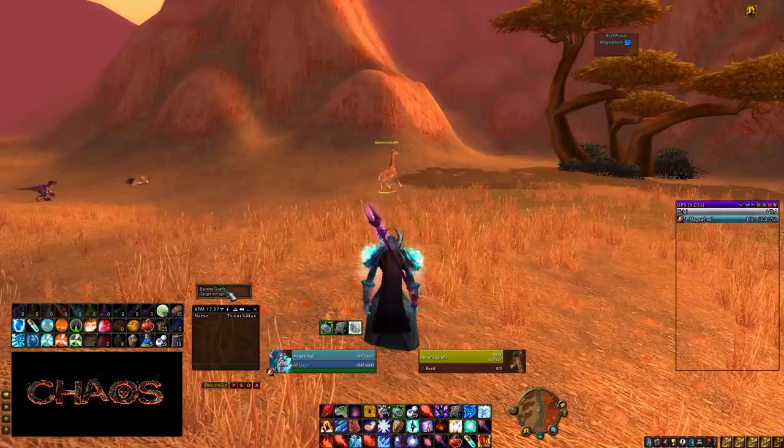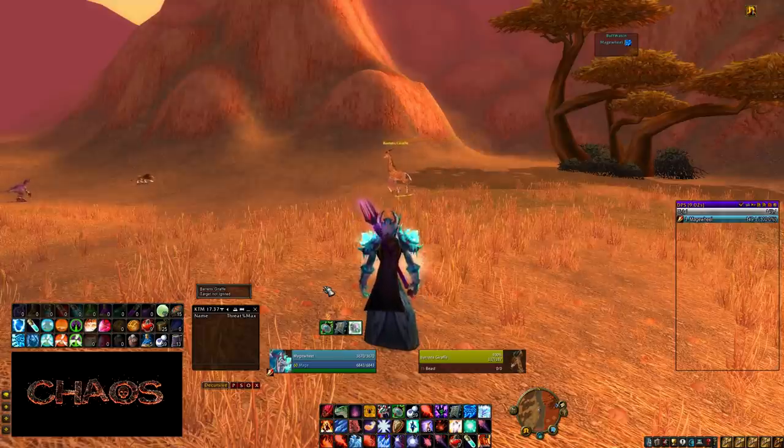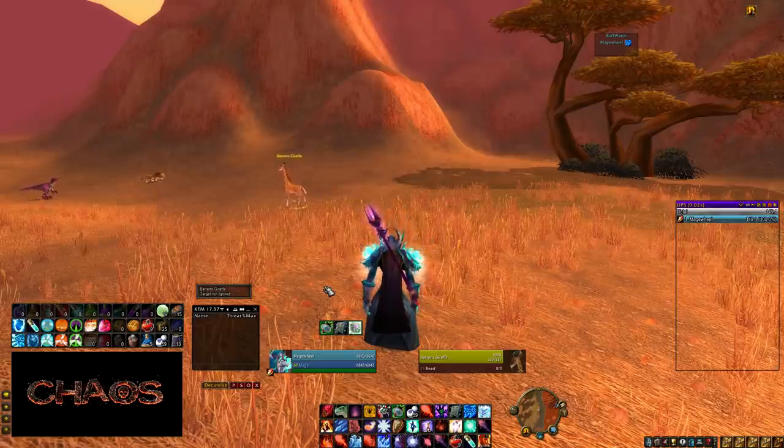Ignition is a small bar that shows what target has Ignite and who owns it. Below the target name it shows the mage's name and the damage the Ignite is ticking for. So if I'm with four other mages and my name doesn't pop up, I know it's not my Ignite and I don't have to watch my threat as closely. But when I do get the Ignite, I need to pay attention to my threat. If the Ignite is ticking for five thousand instead of three thousand — that damage can go really high — I know I need to slow down.